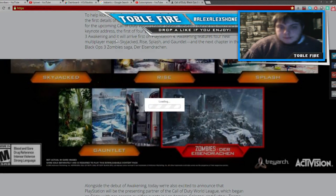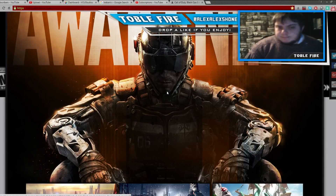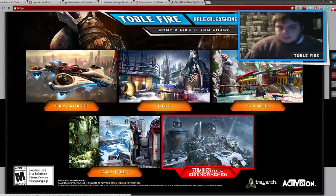So we have the new maps of the new DLC pack Awakening — I do think they've used the name Awakening before, but I can't remember. These are the new maps: we have 3 multiplayer, 1 zombies map, and 1 free run, a lot of people are saying.